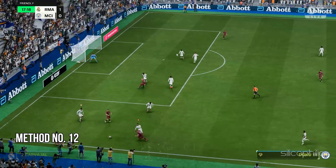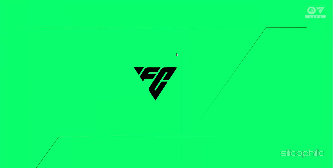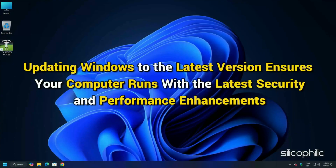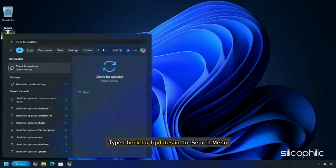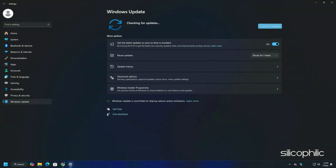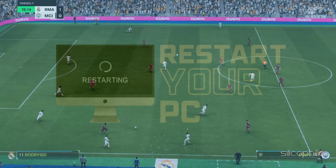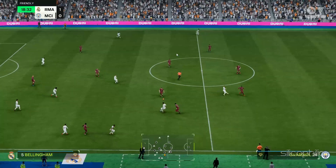Method 12: Update Your Windows OS. Windows updates can help resolve issues with gaming performance, and updating to the latest version ensures your computer runs with the latest security and performance enhancements. Type Check for Updates in the search menu and select the top option. Click the Check for Updates button, and if any update is available, download and install it. Restart your PC, then launch the game and see if this resolves the issue.